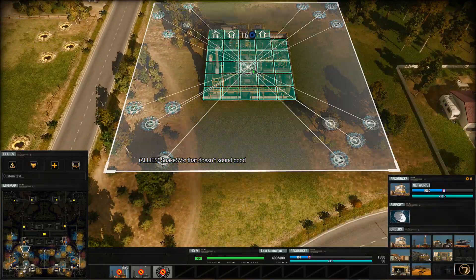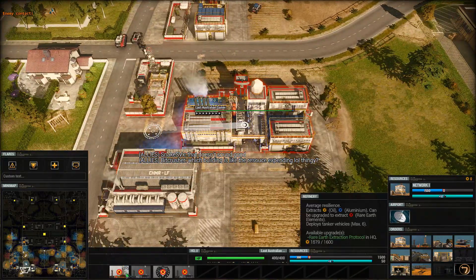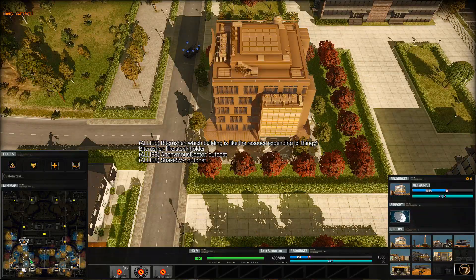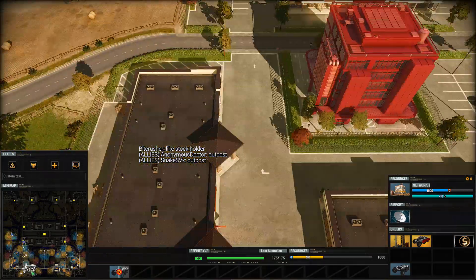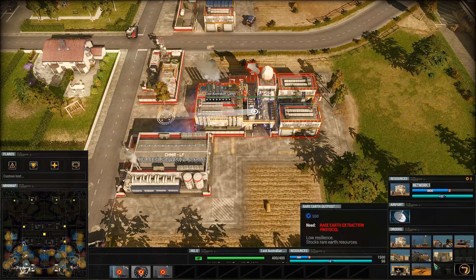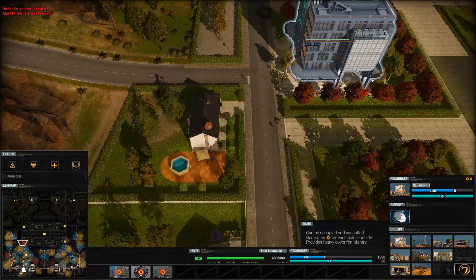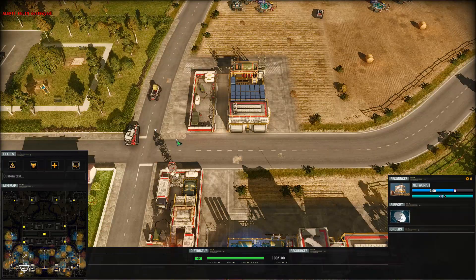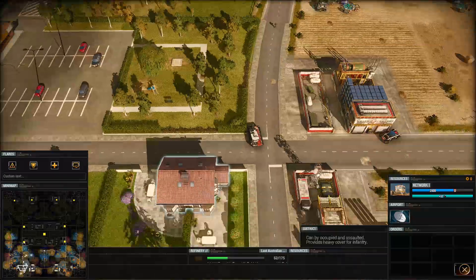We'll try and put another refinery here. Infantry's going up here, we'll just help support this guy. Got a puma, just get a few of them. Put a prison behind here - probably don't need it though. Maybe hold off on the infantry. We've got shield protocol going in a second. We're just going to build this other refinery which is nearly done. We'll just get some pumas going.